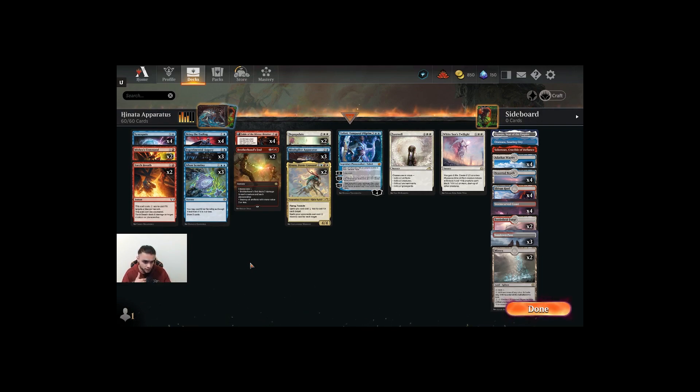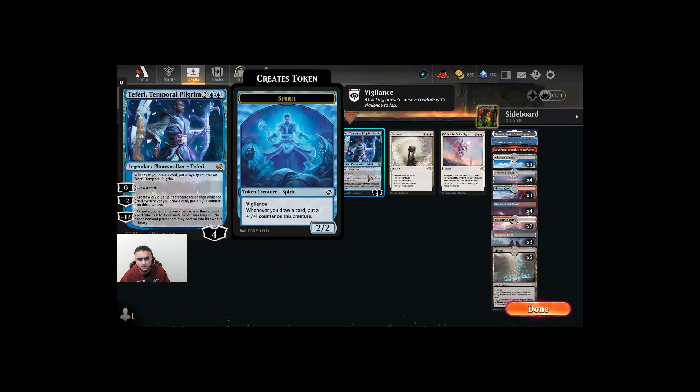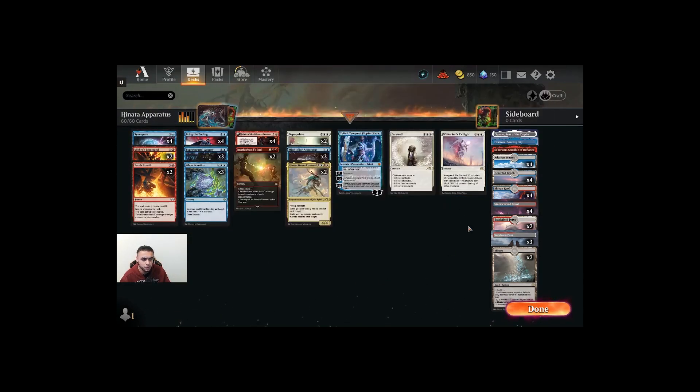Just so if we're playing against aggro I can dig for board wipes, and if we're playing against control I ditch my board wipes and try to dig for more counter spells and card draw or lands. That's why I like Fable of the Mirror Breaker here. It also plays very well with the token off Teferi and plays very well with the toxic creatures, so Fable of the Mirror Breaker has been great so far.